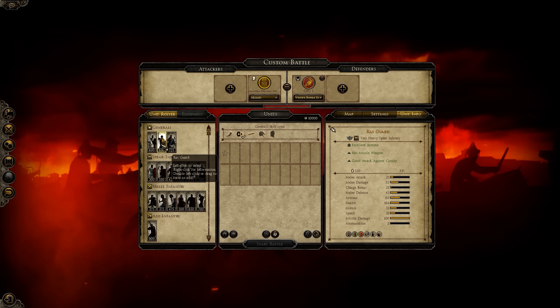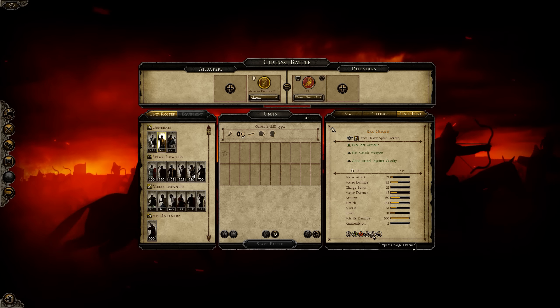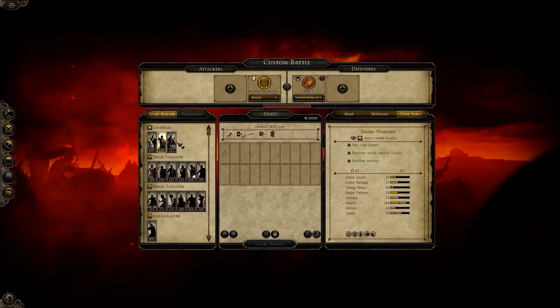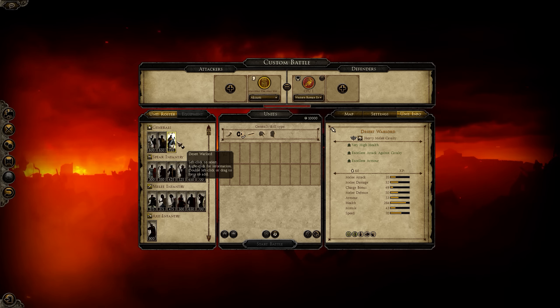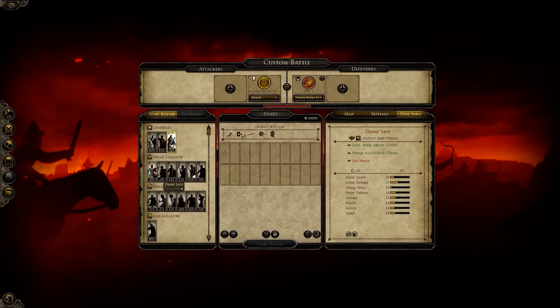The Brass Guard — you won't see me bringing a foot general anytime soon. Expert charge defense, shield screen — however, having a general on foot is just too risky in my opinion. Then we have the Desert Warlord — once again spear infantry, which is good. He's heavy, has a decent amount of armor, good health — overall a solid general option.